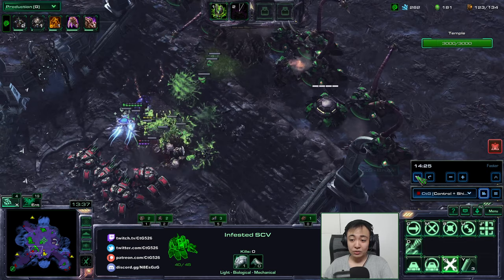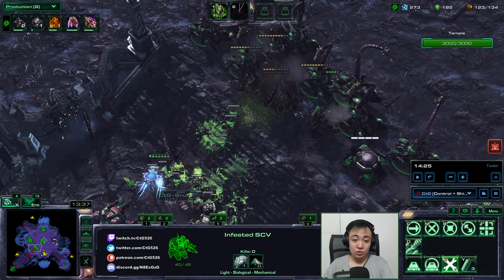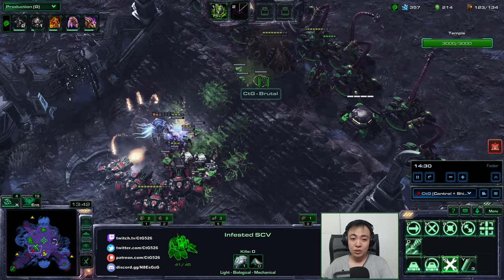So when my bunker was on fire, the first measure I did was infest it to draw aggro to the doodlings instead of the bunker itself. The second thing I did when it was still getting hit: I unloaded the troopers at the bunker so that the enemies would aggro to the troopers instead of the bunker itself.